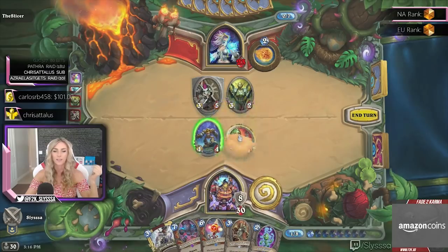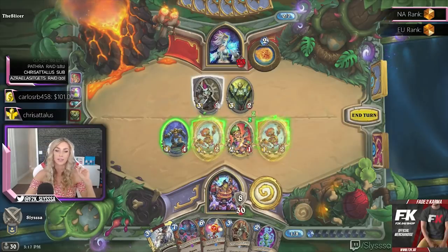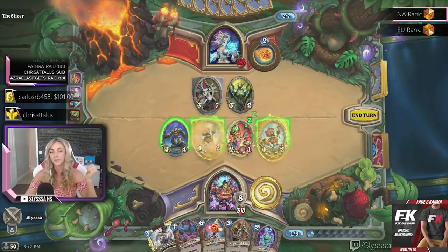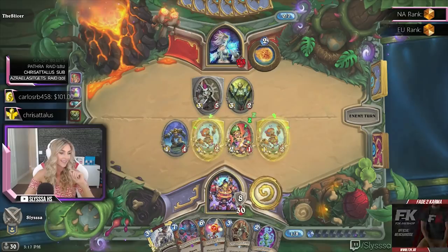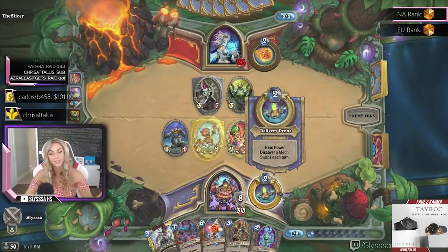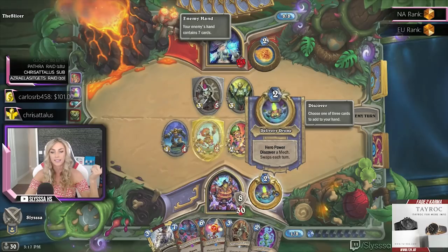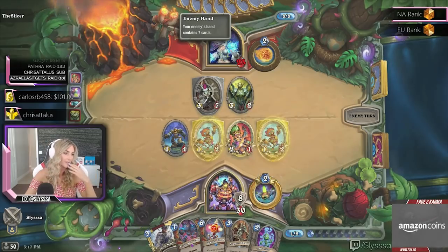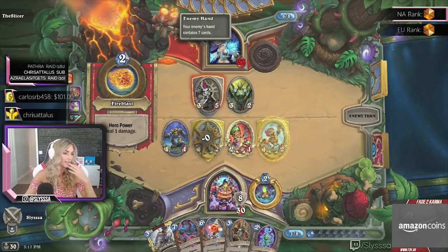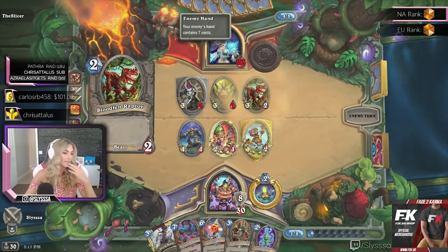Let's go wide with Giggling Inventor. Notice we still have rush with mechs, so we could rush if we wanted to. Also notice the hero power already switched — it switches right away so your opponent can plan for what they face. They can see they'll face 'discover a mech' next turn. It's really important.